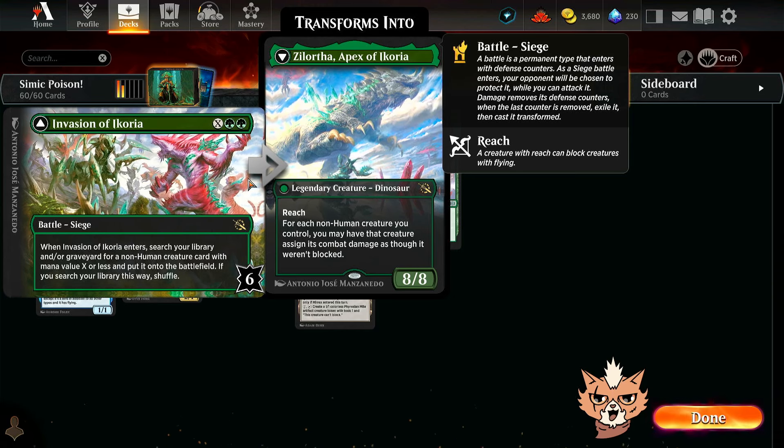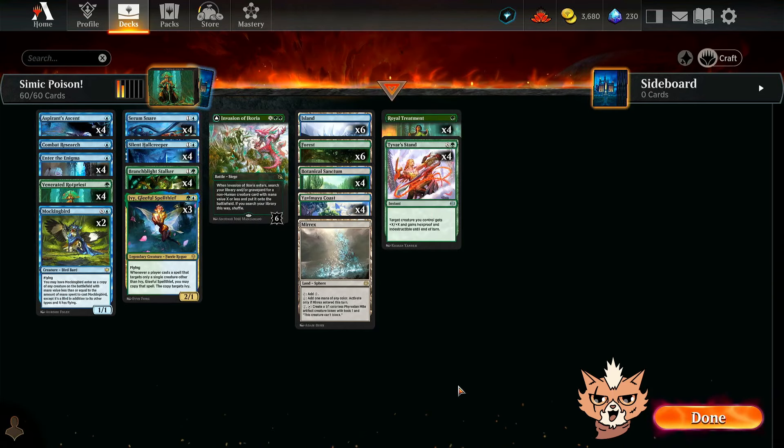We also have Invasion of Icoria acting as a fifth Rot Priest — it costs three mana and lets us grab Rot Priest from the build. I know I was a bit all over the place in the overview, but I always save the more in-depth discussion for the end of the video. Let's hop into some ranked and see how we do.